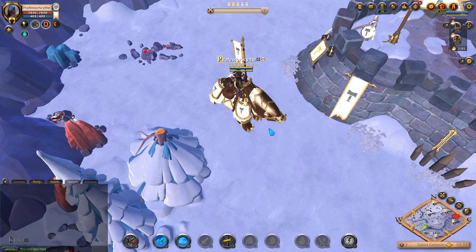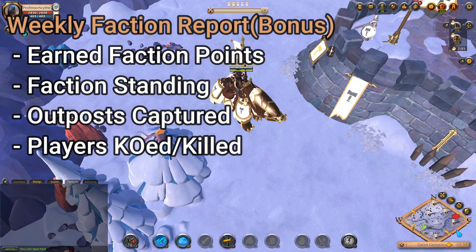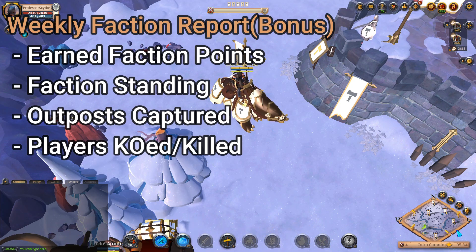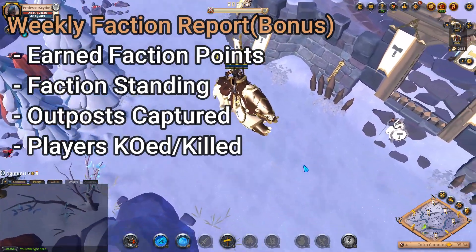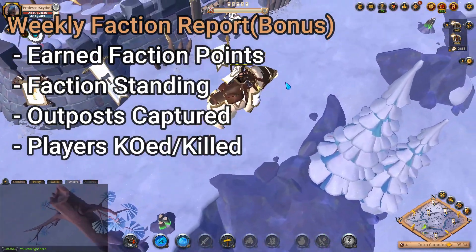At the end of the week, on Sunday when the UTC timer resets, you're going to get a weekly Faction Report. It shows the amount of points you've earned, your Faction Standing and how much you leveled up, all the outposts you captured, rival players you've knocked down or killed, and times you were knocked down or killed during faction activities. You get a 50% bonus if you have Premium. On top of that, you get bonus points for the work you did — so if you've been doing faction warfare all week, you'll get a huge drop of points you can use in the reward shop again.